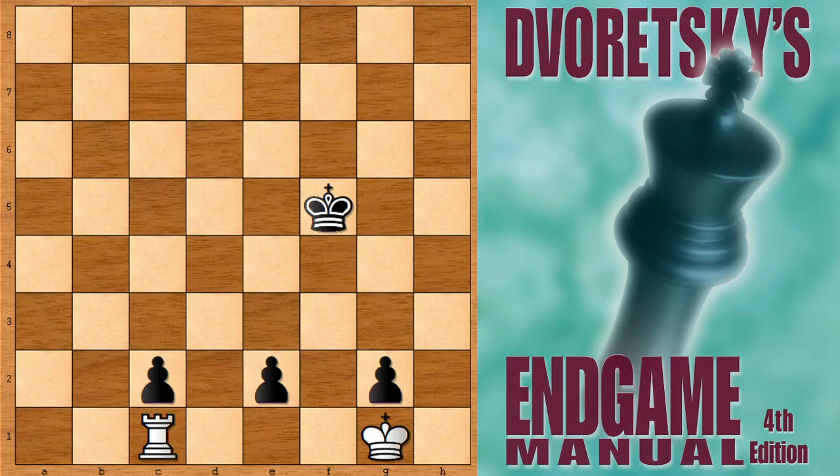Hello everyone and welcome back to another very instructive chess puzzle. I like to show this puzzle to you because it is actually pretty instructive. It is white to move and white has a winning move. But not every move is winning for white, so you have to choose your moves precisely. You need to see the winning move in this chess exercise. Try to guess the best move for white. What would you do in this position? Let me give you a few seconds.